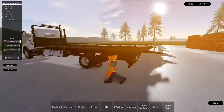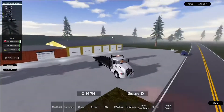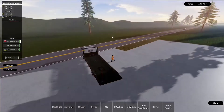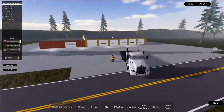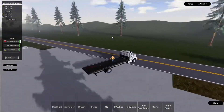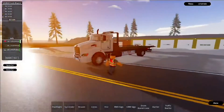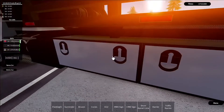The other tow truck option is similar. This one has sirens on top. For demonstration we were going to use the one without sirens, but actually they both have sirens — I just didn't remember that. They're just slightly different from each other.